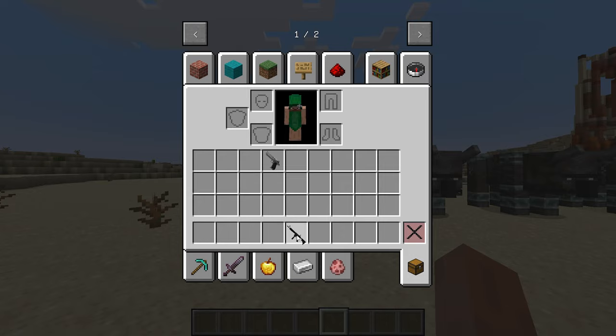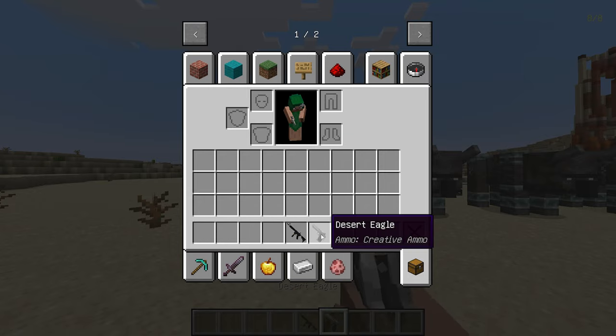VIX Point Blank has added two new guns in the latest update: the RO-635 and Desert Eagle.